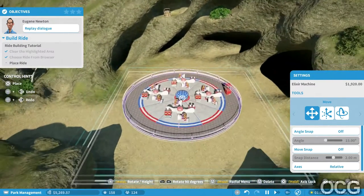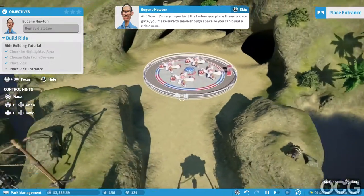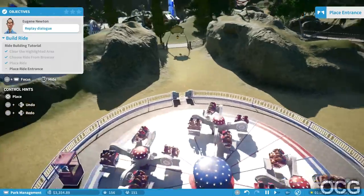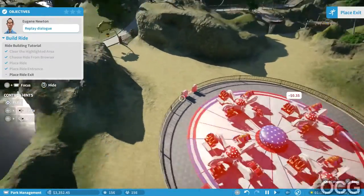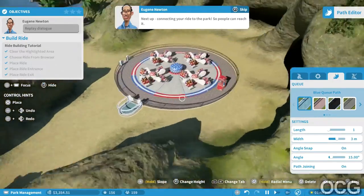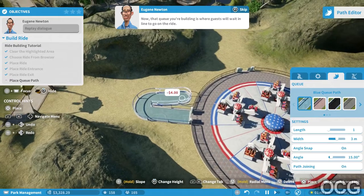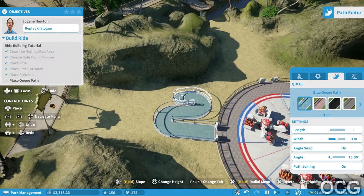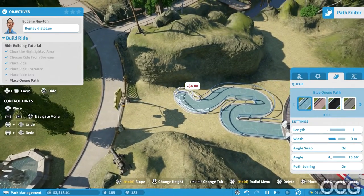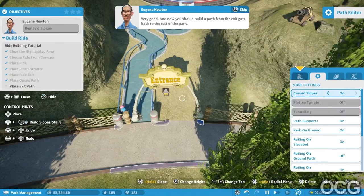So we have to go find a ride and place it in the designated area. I can't rotate it. It's very important that when you place the entrance gate you make sure to leave enough space so you can build a ride queue. Okay, this is going to be the entrance - or the exit. Next up: connecting your ride to the park so people can reach it. Now that queue you're building is where guests will wait in line to go on the ride.